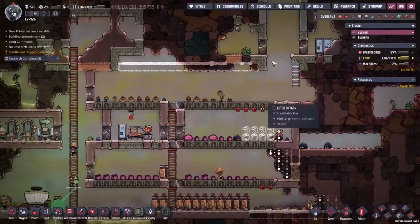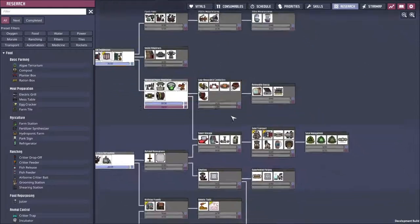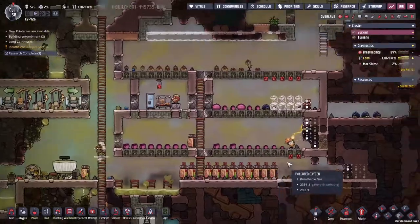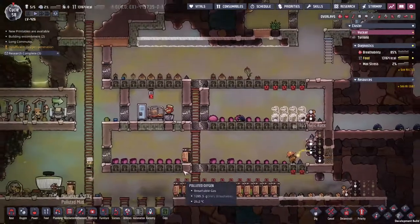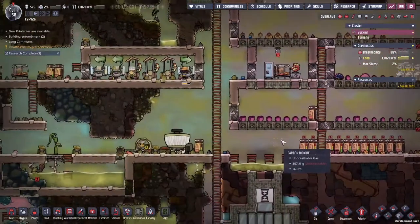There are other things we can do to improve this area here, and as with most things in Oxygen Not Included, it's going to start with some research. At the top here — let's get this agriculture one. This will give us a farm station to plop down and also the hydroponic tiles so we can get some water going straight in there.